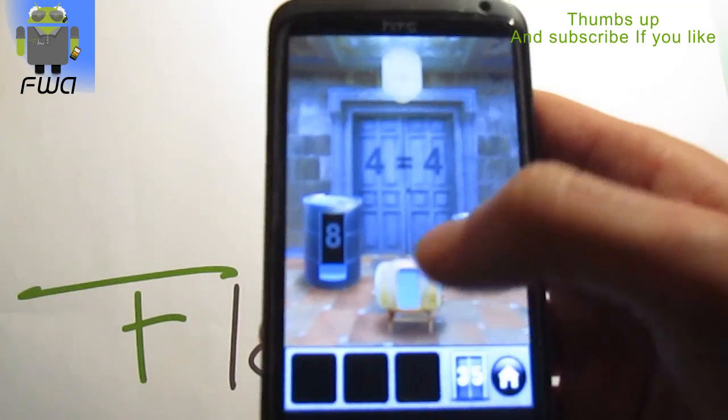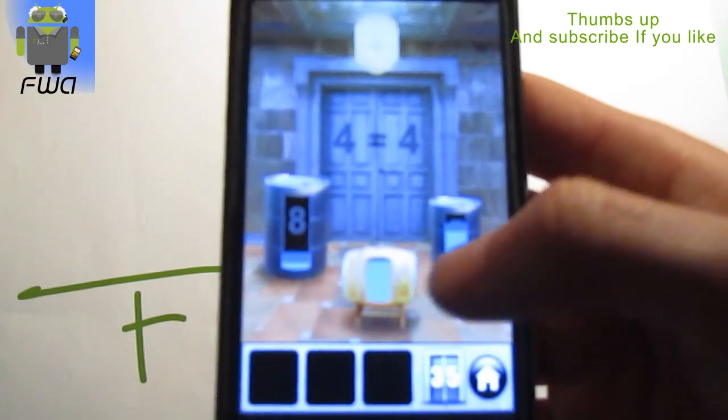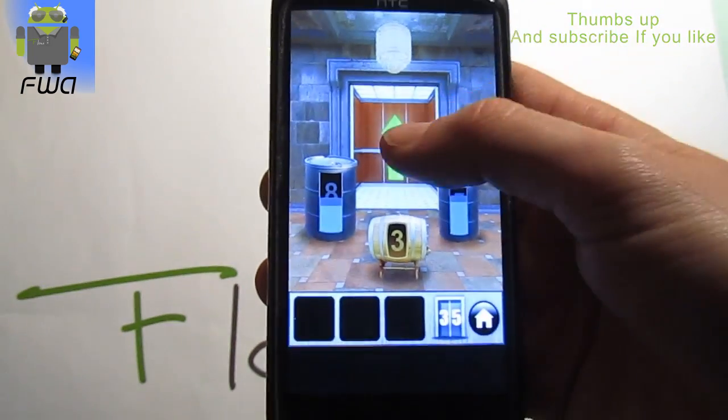If we keep this one and put it there, there is 1 liter more there and 1 less there. So there is 4 liters there, 3 and 1. Keep the 3 and put it on the 8 and you can go to level 36.